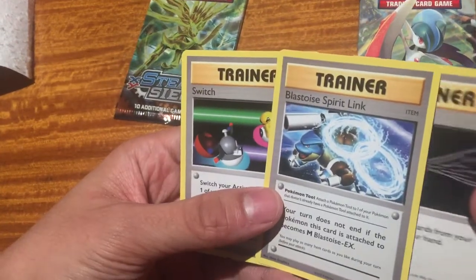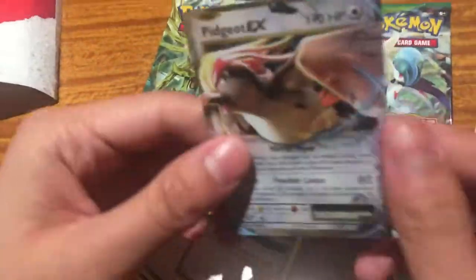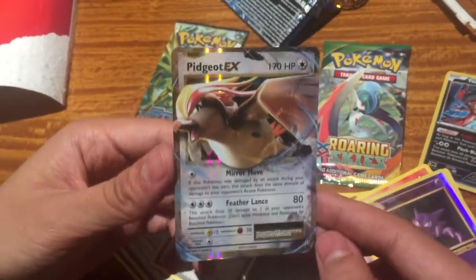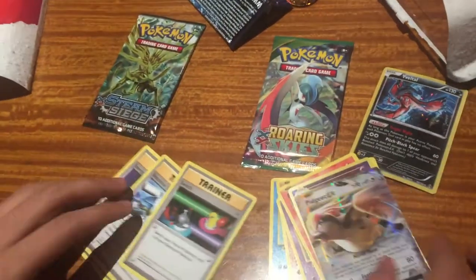Energy Retrieval and a bunch of trainer cards — Blastoise Spirit Link and a Switch. Very cool. We'll go to another video and we'll do more openings. Take care. Big birthday bash. Bye-bye.